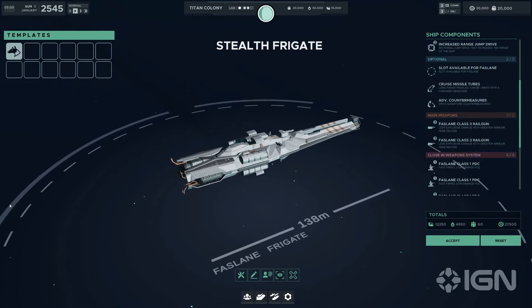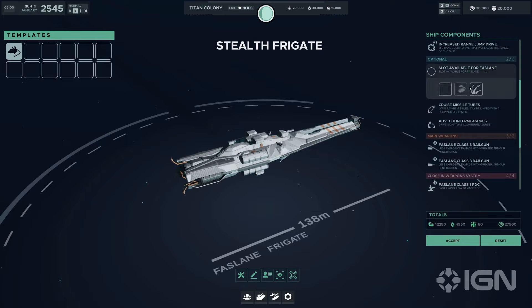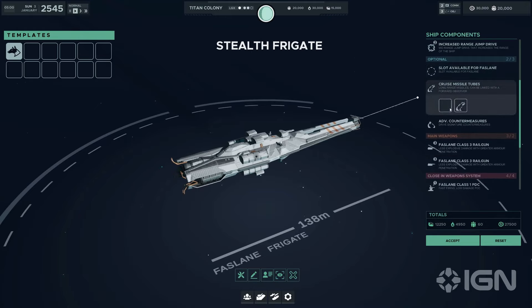The Fastlane offers three optional module slots, each enhancing its stealth and support roles. We glimpsed the cruise missile tubes, which allow the Fastlane to deliver long-range missile strikes — devastating when coordinated with a forward observer frigate — ideal for softening enemy defences or taking out high-value targets without revealing its position. Then there are advanced countermeasures: by generating drive signature countermeasures, the Fastlane can effectively mask its presence from enemy sensors, making it an elusive target and enhancing survivability during reconnaissance or stealth missions.